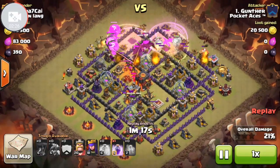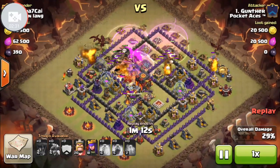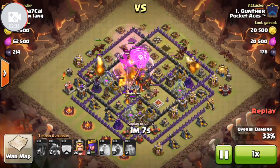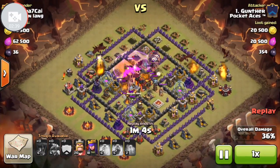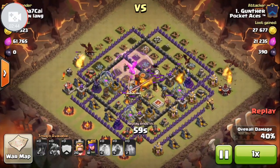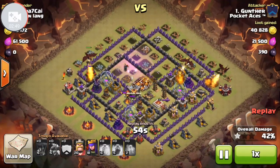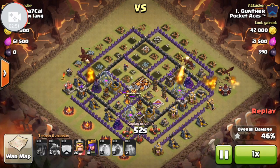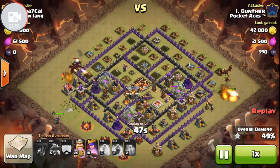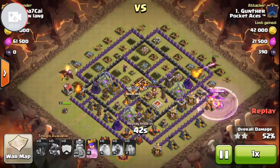So launch a couple of rage spells, drop a couple of healing spells, and then I have one more rage we're going to use one last time to take out that last Inferno, and hopefully a little bit of that splash damage takes out the town hall. As you can see here, we did a pretty good job. We haven't quite got the town hall yet, but in a second it's going to drop, and the dragons are still going. They still have a decent amount of life left — just let them finish doing their thing. They'll do a little cleanup, and eventually you get that two stars, get that 50%, get that town hall, and you're done.